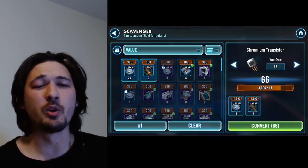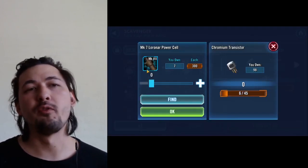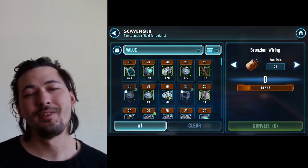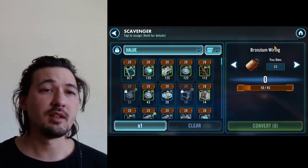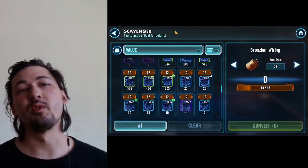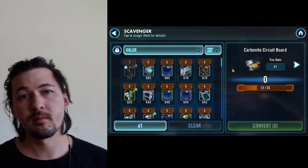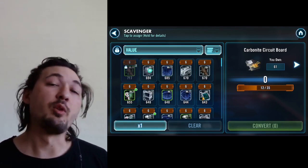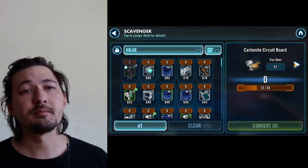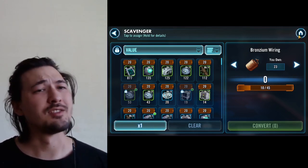Before moving on, one thing to keep in mind about the Mark 4 Nubian design tech: if we look at the bronzium wiring, that Mark 4 Nubian design tech gives a value of 20. It doesn't make sense to use it that way right now because most players still have thousands of those lower-level pieces. But as some players are already experiencing with the circuit board, those pieces get depleted quickly when doing a lot of Galactic Legends and relics, so over time it may make sense.